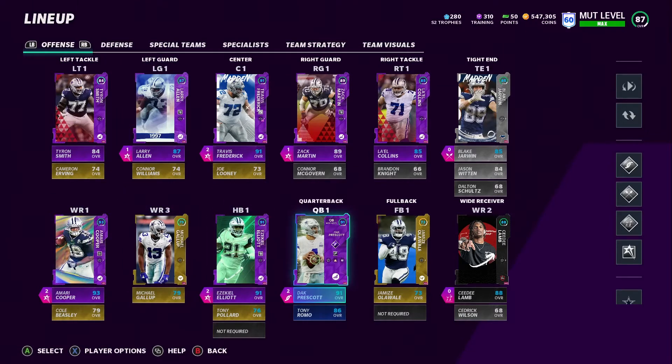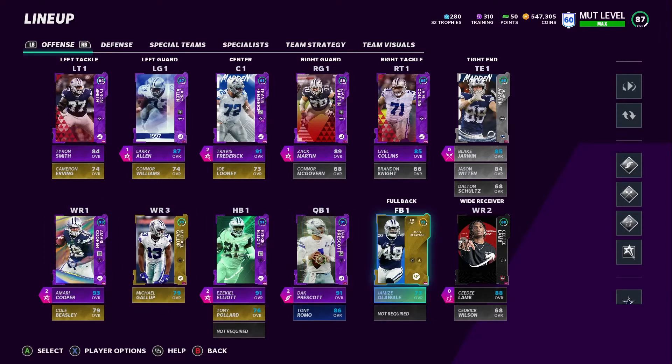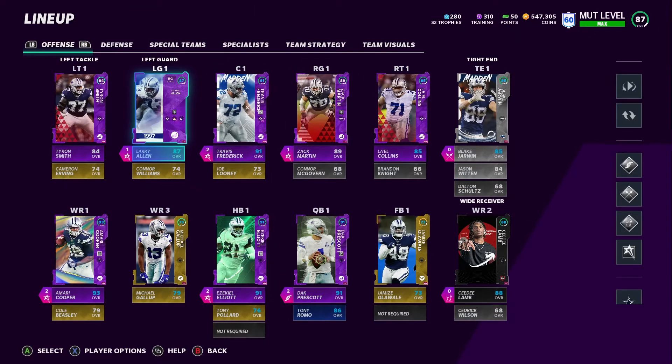We don't have a new addition to the squad, but we do have a new upgrade — Amari Cooper. I know you guys are like, how come it took so long? It didn't take me that long. I literally got Amari Cooper the next day — I waited for the price to drop, he went down to 500K and that's when I got him, then he went all the way back up to 700K. If you guys are just tuning in for the first time, I got every single Dallas Cowboy that we can have on the squad.